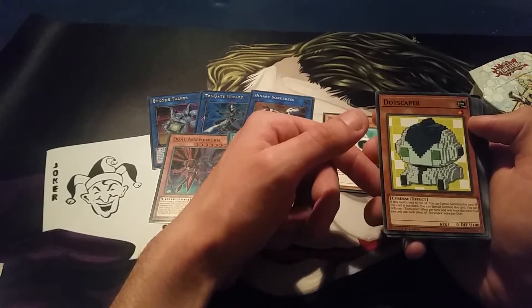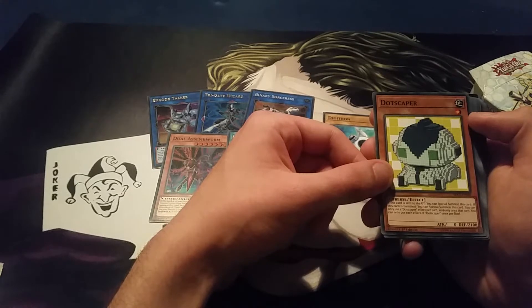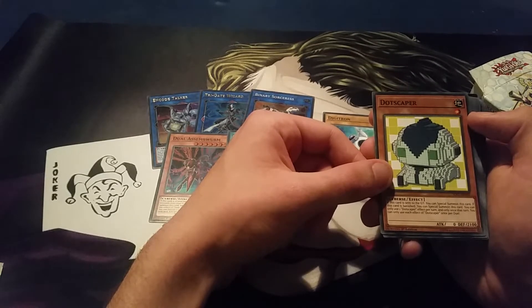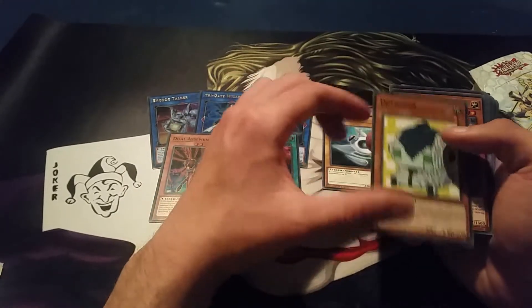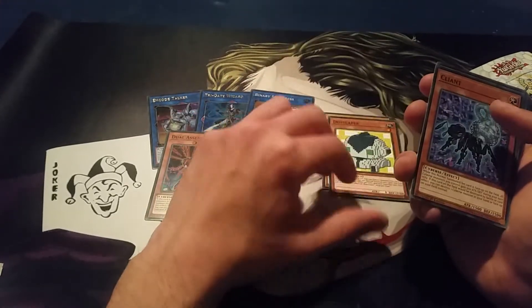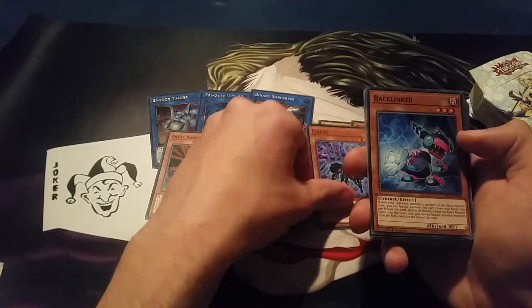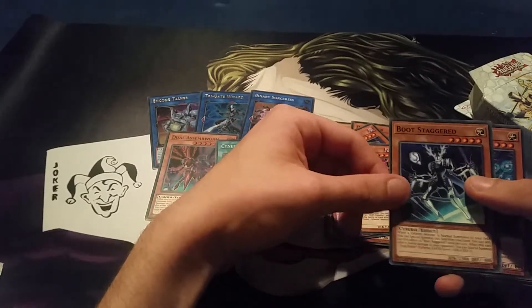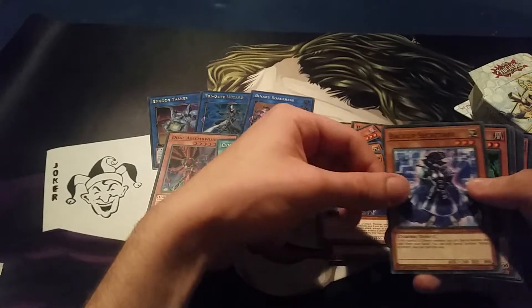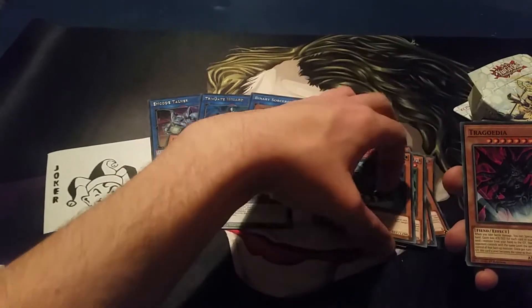Then we've got Digitron, and also Dot Scaper — which looks like a pixelated card. If this card is sent to the graveyard, you can special summon it. If this card is banished, you can special summon it. You can only use the effect of Dot Scaper once per turn. Then we've also got Clinker, Backlinker, Balancer Lord, ROM Cloudia, the Bots, Stegid, Cyberse Wizard, Backup Secretary, Stack Reviver, and Launcher Commander — so that's all pretty much new stuff.